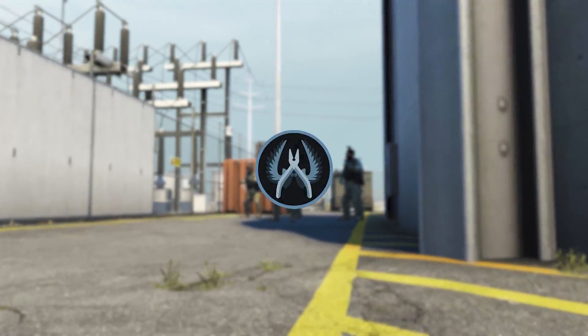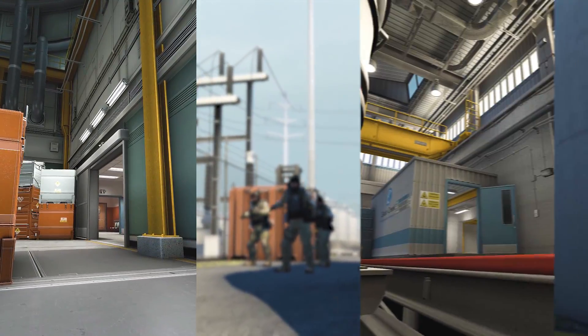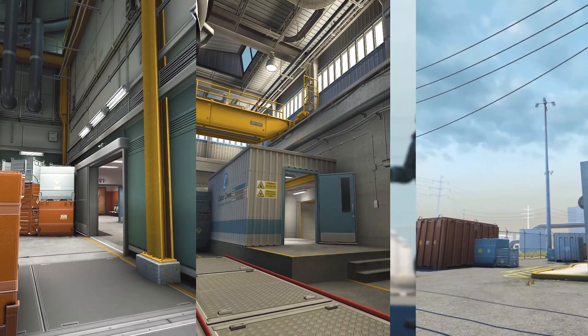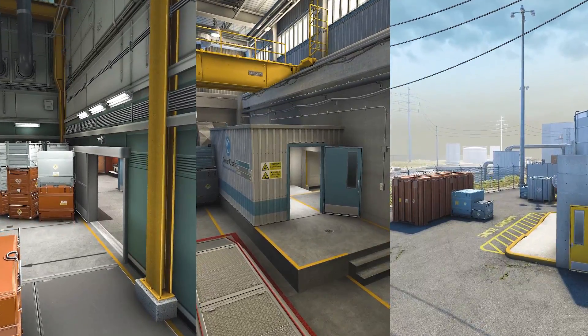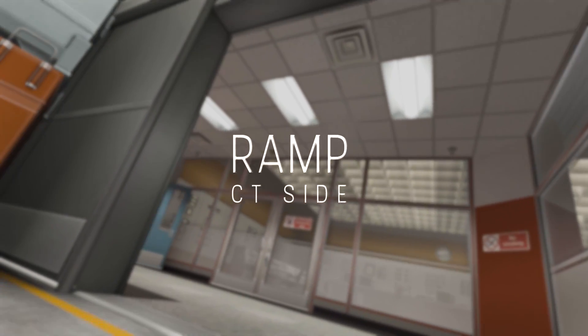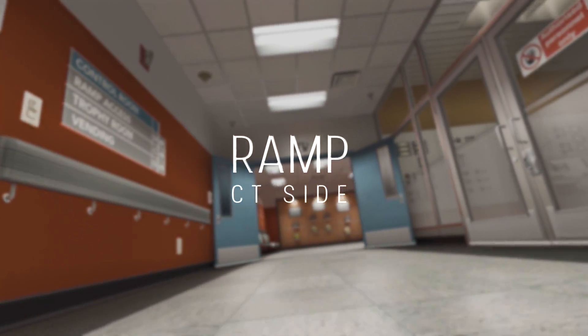As always, today we're going to be looking at CT side. We're going to be going over an aggressive ramp peak, a very aggressive hut push, and a quick route to secret outside to get you in position for teams that are taking fast outside control.